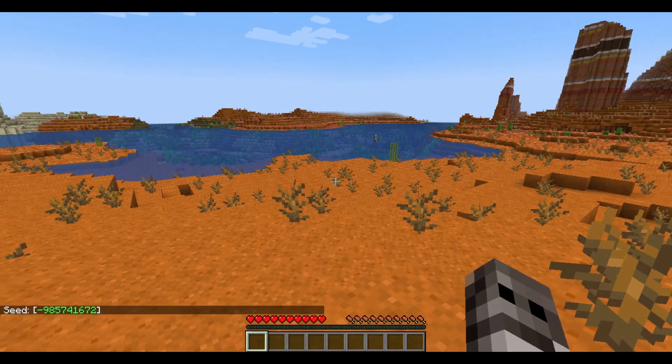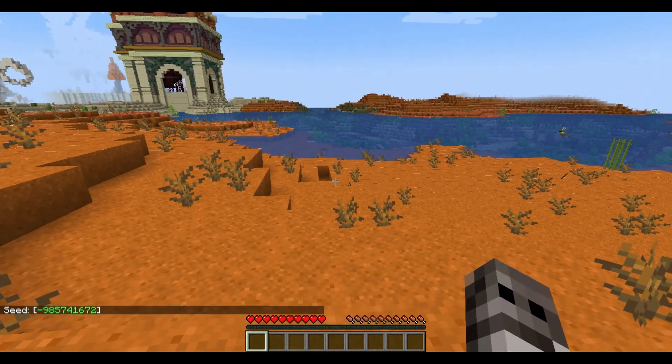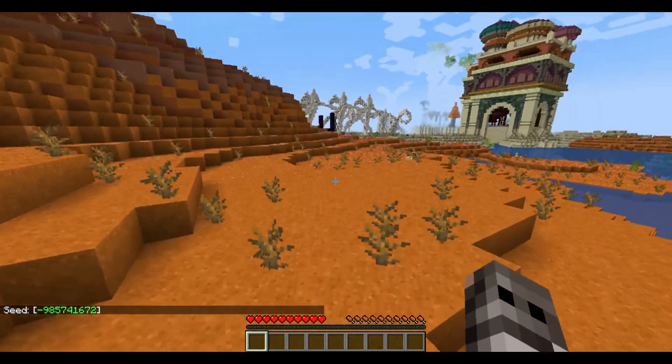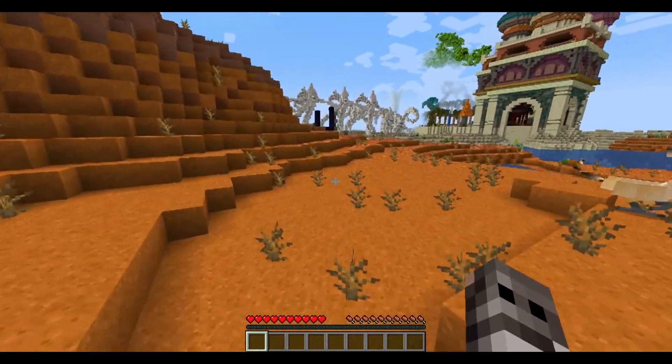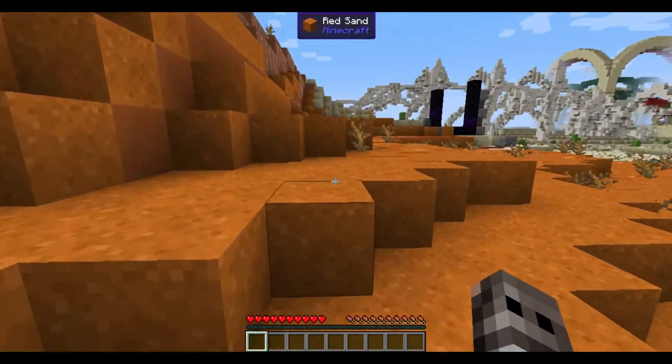The seed I put in Enchanted with a capital E — E-N-C-H-A-N-T-E-D. If you want to play along when this mod pack becomes available, you can basically spawn in where I spawned in.